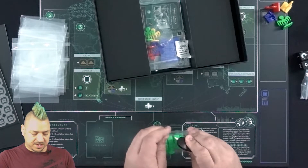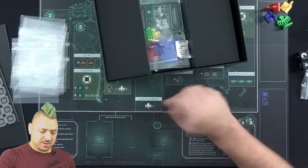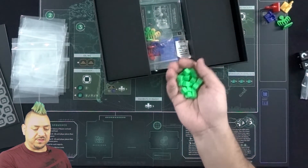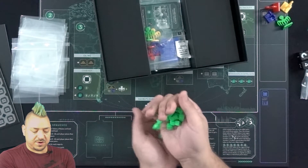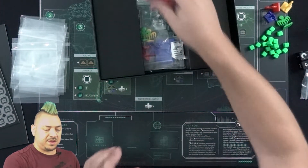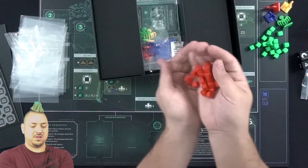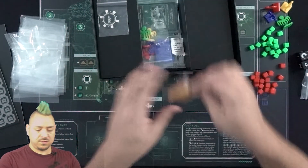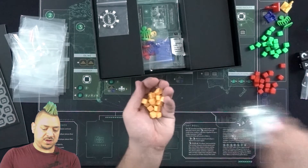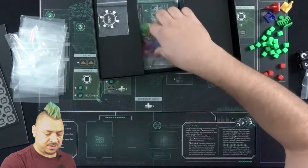We've got cubes in player colors. I do like them — they're kind of big, chunky plastic pieces. They feel good; they're heavy but not too heavy, and large enough to feel substantial. You'll see what kind of colors you can choose in the game: red, blue, yellow, and green.